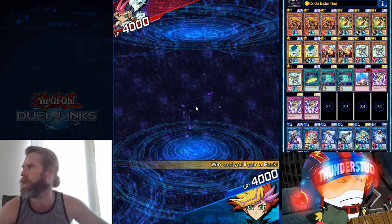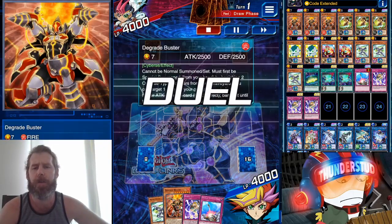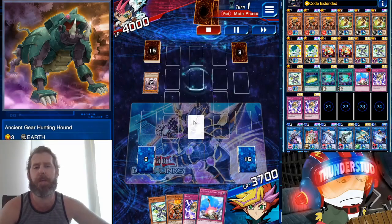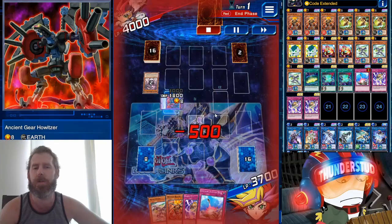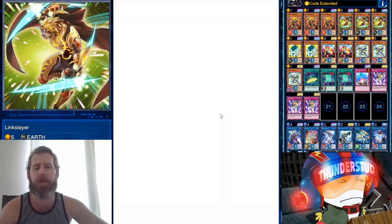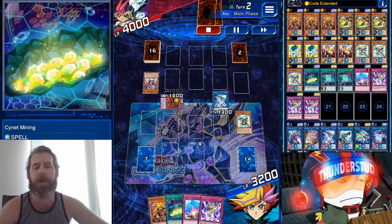Alright, here we are facing a human Astral — we're going second, going to catch a rank-up. We have eight cards in the extra deck: Degrade Buster, Micro Coder, Compulsory Evacuation. We're facing Ancient Gear. We get a Link Slayer — that's a good start. We're going to use him and Micro Coder to bring out a Code Talker, which will trigger Micro Coder's effect and give us a search of Cynet Mining.